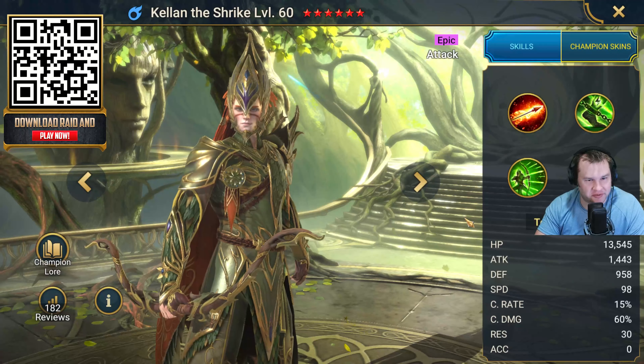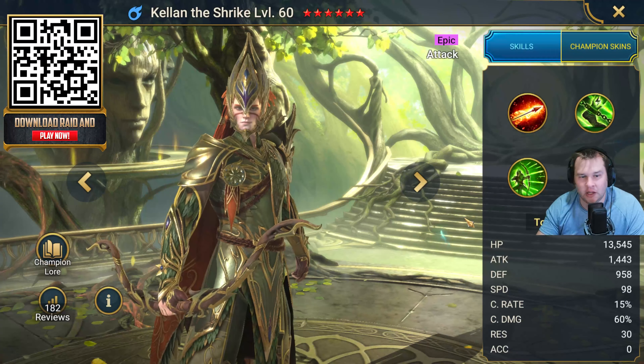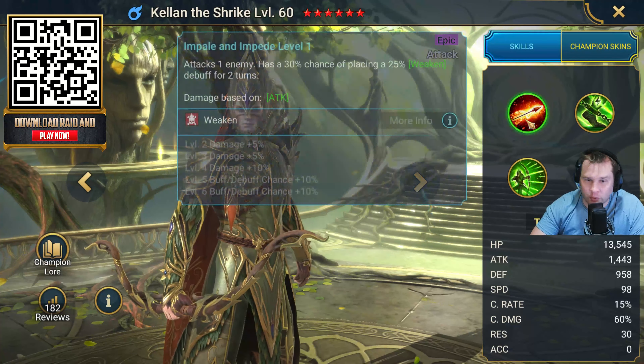Your second option is Kellen the Shrike, and with him you're also gonna get 200,000 silver and two energy refills. Kellen is an attack champion, but he can do both a weaken effect, slow enemies down, and he's got a big AOE attack as well. If you're looking to go with Kellen, use the code RAID4KELLEN — all one word in the promo code section — and that's how you'll get Kellen the Shrike.